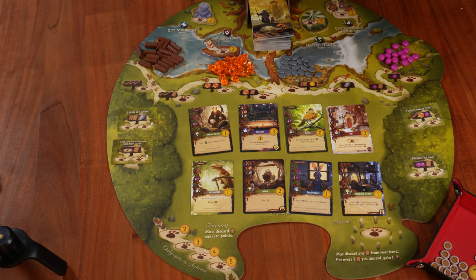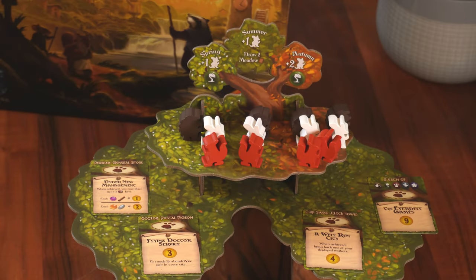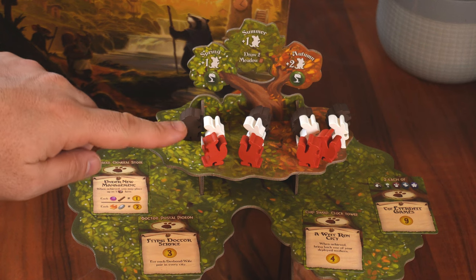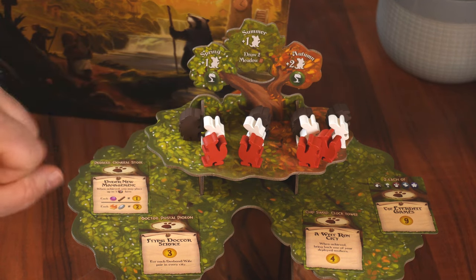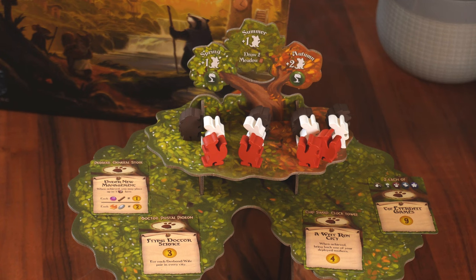Let's talk about the third thing we can do on our turn: prepare for the season. If we've placed all our workers and don't want to or can't play another card, we have to prepare for the season. First, we take back all workers placed in different locations. Second, we take the workers from the higher branches of the tree corresponding to the season we're preparing for — spring the first time, summer the second, and in autumn we take the two workers next to it.